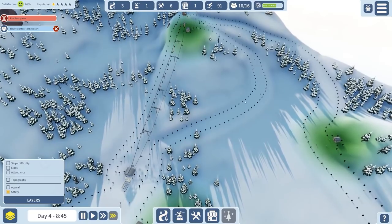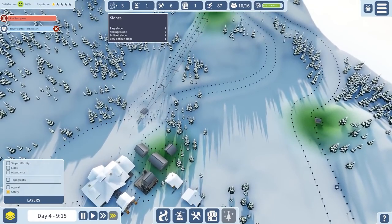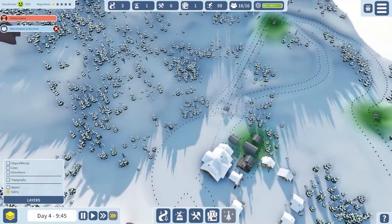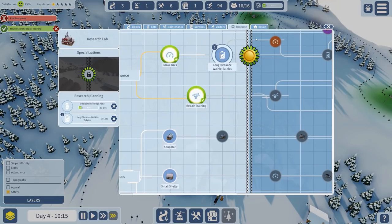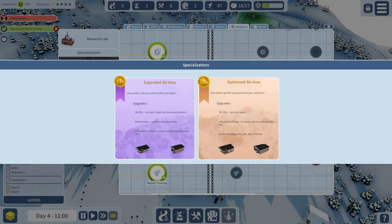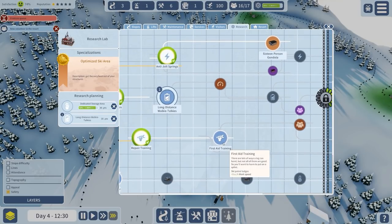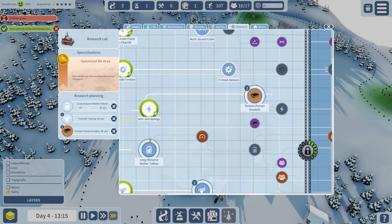That's now in - and that's set as red, yep, that's good! People are skiing down that and are very happy about it. We don't have an average slope, which is a problem. I'll attempt to research that - yes, expanded or optimised with increased length and gradient. We did try optimised last time, but I do think optimised is the way forward to get the very best out of the structures. Also there's a 16-person gondola coming up.